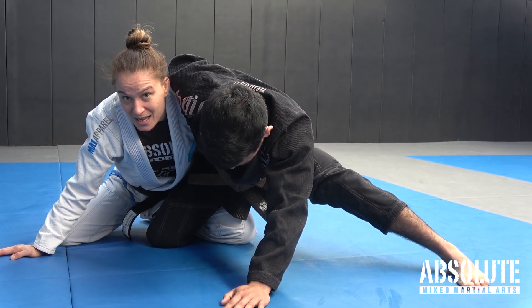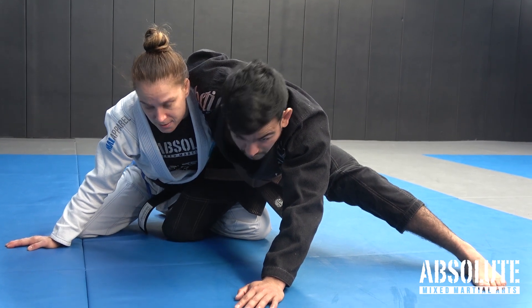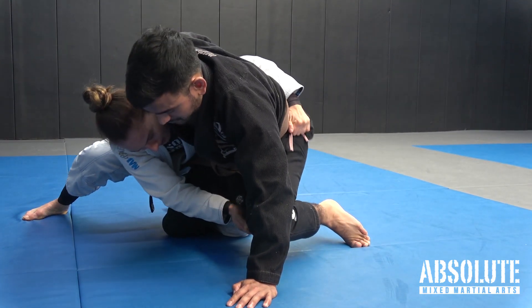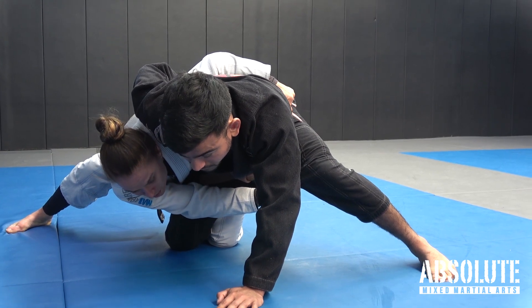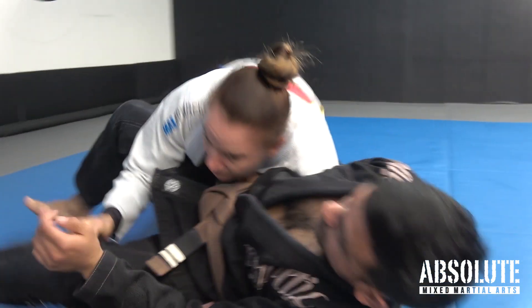So what I do instead is use his own energy and his own momentum against him. I push into him a little bit, he pushes back, then I use this to fall underneath, bridge and come on top.